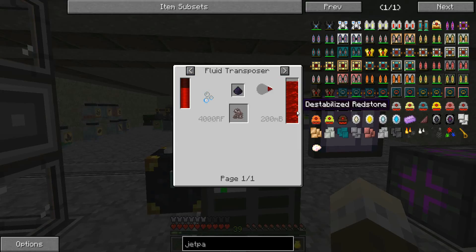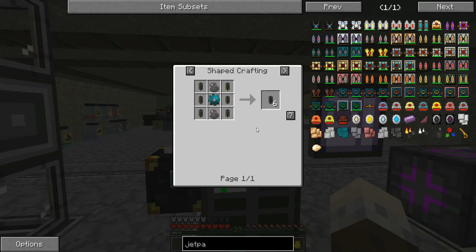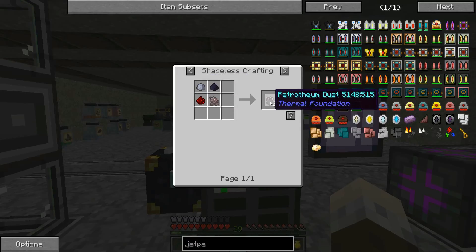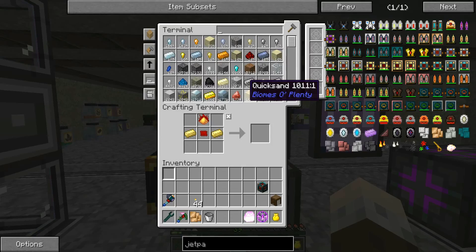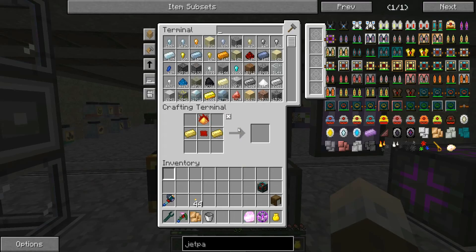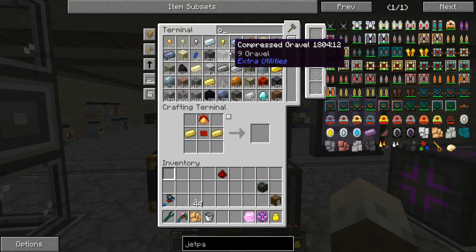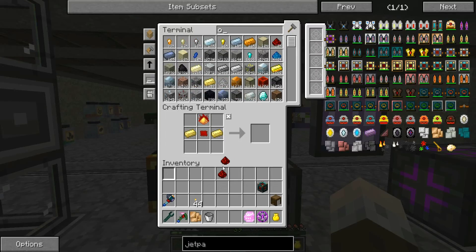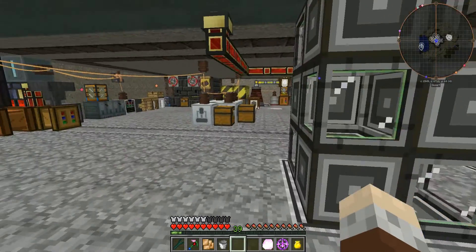We need obsidian dust and destabilized redstone, and we need two. One lot of that will make two, and this stuff we can make by infusing that. Two redstone, one - let's see about this stuff. Two redstone, obsidian dust. Not done this before - this stuff is new to me. Let's put that in there, put that in there.